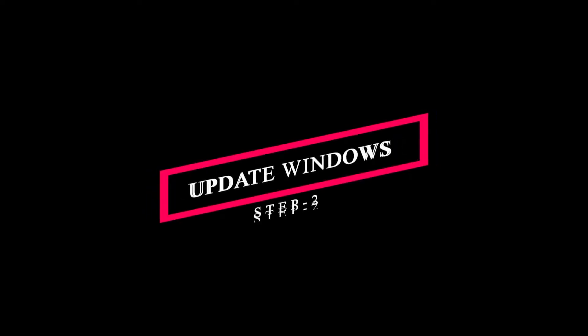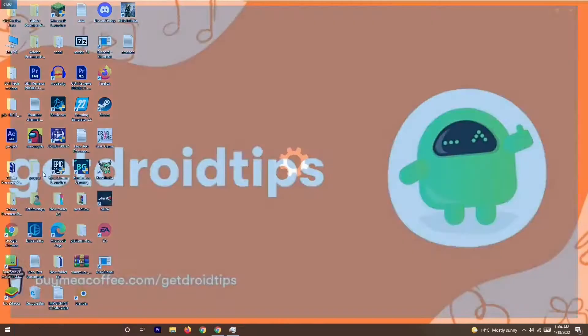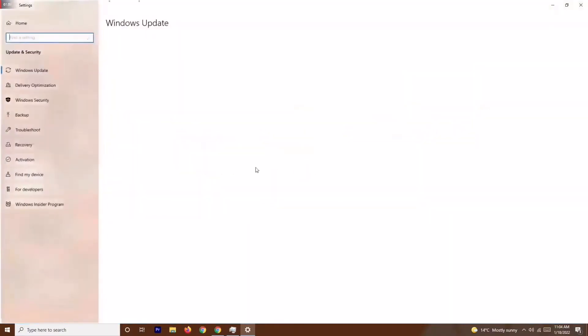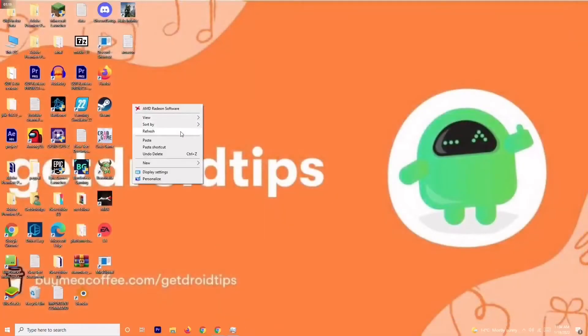Solution two is all about updating your Windows. Go to the search bar and type Settings, then go to Update and Security. From here, check for any available updates. If your Windows is already up to date, that's not the issue. Make sure Windows is up to date and try to play the game. If it's still not working, move to solution number three.